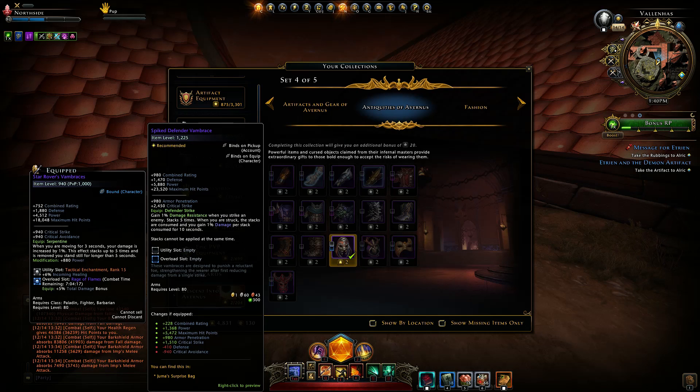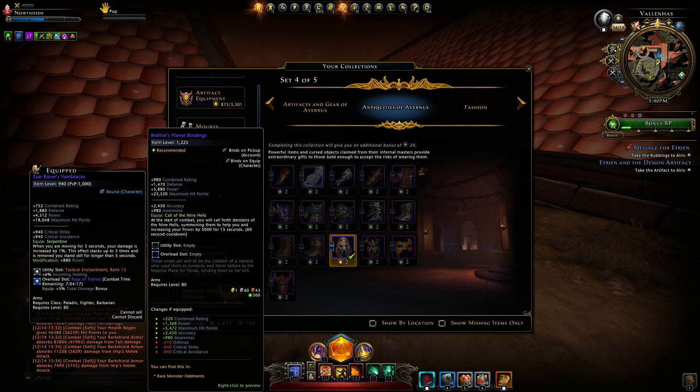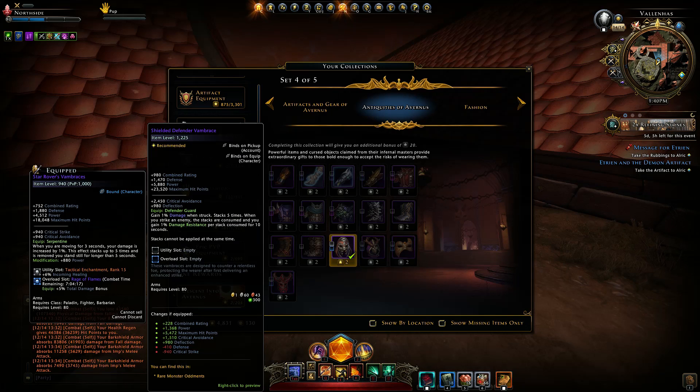Not everything comes from the Juma bag — let's see what comes from the bag by their description. We can get the bracers: gain 1% damage resistance when you strike an enemy, stacks 5 times. When you're struck, the stacks are consumed and you gain 1% damage per stack, consumed for 10 seconds. So it can stack 5 times — if you have 5 stacks you get 5% damage for 10 seconds. Fairly decent. You can see the difference between what I'm wearing and this one.